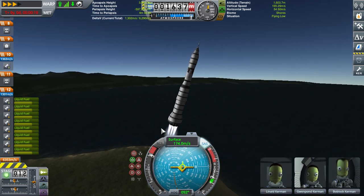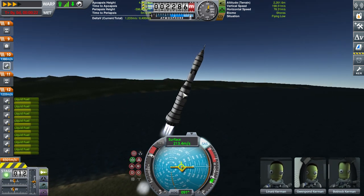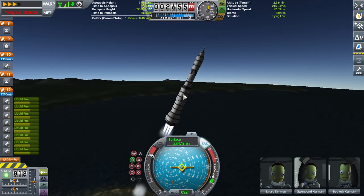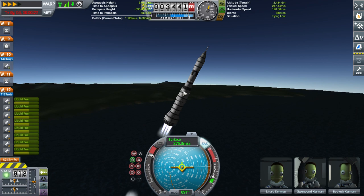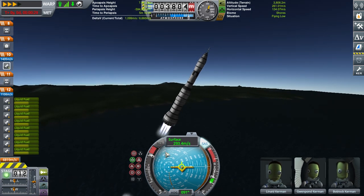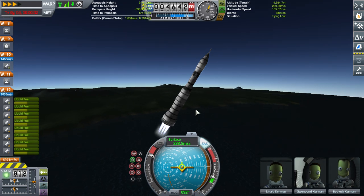I should probably mention that these aren't actually stock fuel tanks — it's all stock parts, but these aren't fuel tanks that are part of the stock game or indeed any mod. These are fairing pieces used to conceal standard Saturn V scale fuel tanks, so there's that.